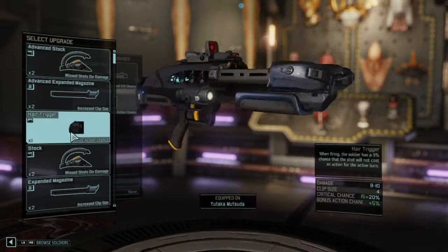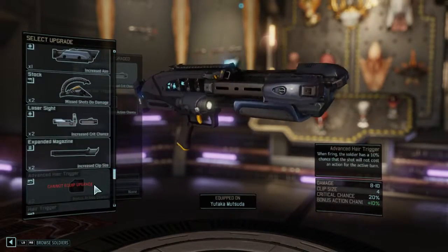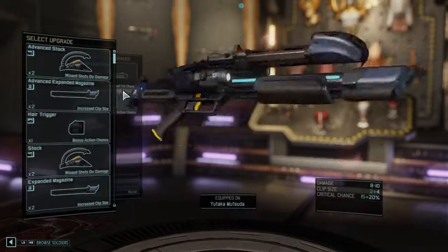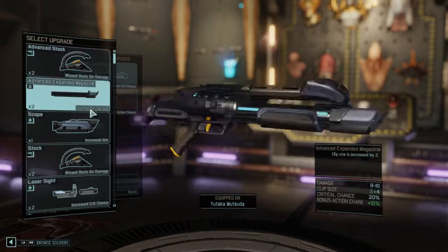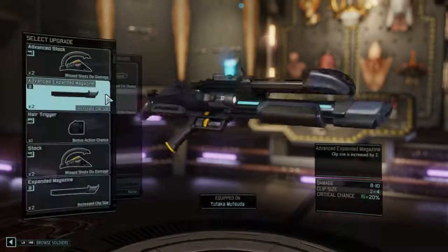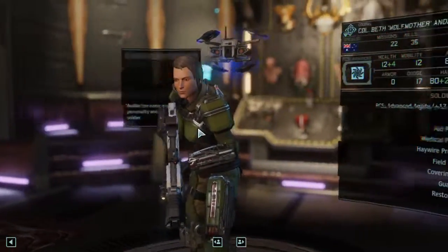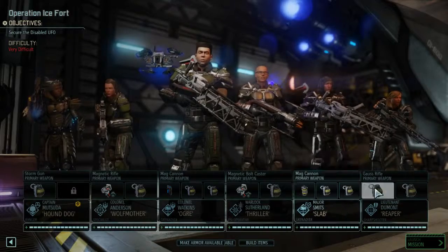I'm gonna go advance air trigger. I could upgrade it — yeah, that one's better. Do I want to give you a laser sight? Yeah, I do. Do you have a crit chance? Because I could downgrade it from an advanced hair trigger to a regular hair trigger. You've already got all your stuff. Give you warden armour, which would be better than what you have.